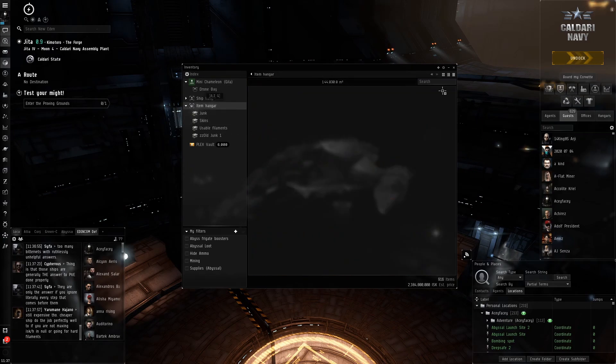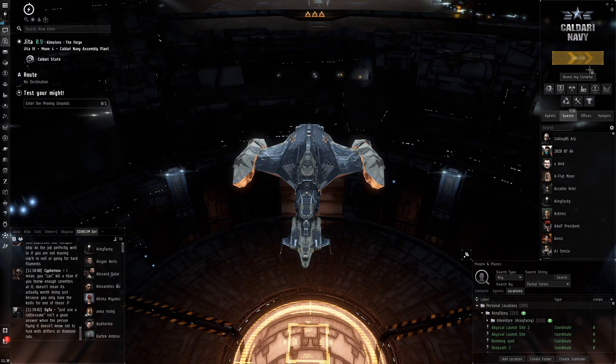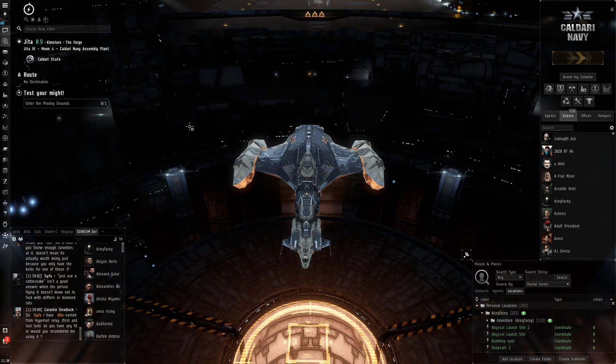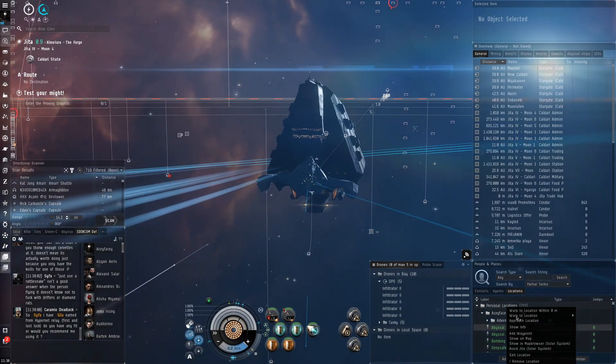You can still see we're getting some events for the proving ground — the new 2v2 cruisers. It seems like every day you get a new event or reward for entering them, and it seems to always be 5,000 skill points. I wonder if this time it'll still be 5,000 skill points.